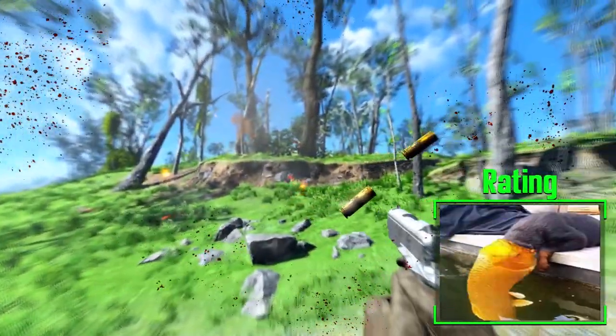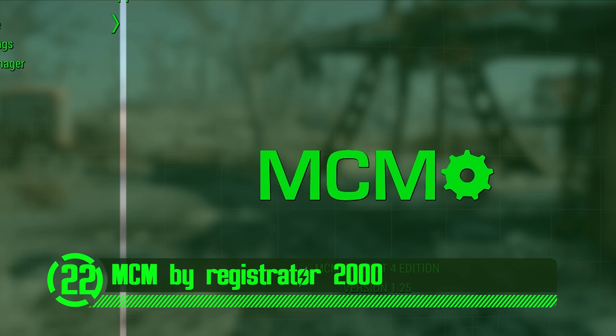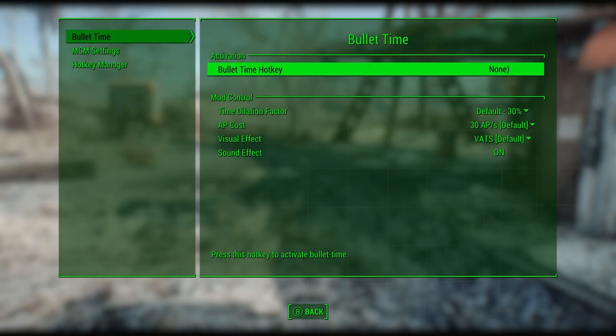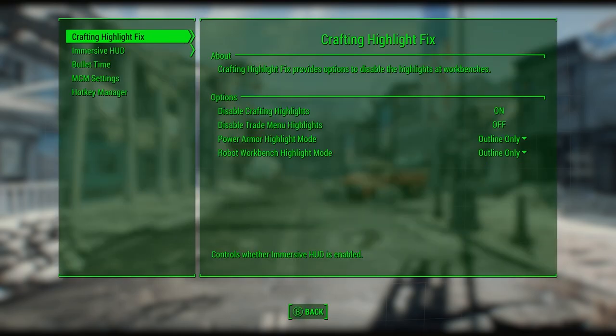Have you ever wanted an easy mod configuration screen to adjust your mods in Fallout 4? Well, now there is one. The Mod Configuration Menu is a settings page for mods — easy, convenient mod manipulation and accessibility. It provides a central location for mod configuration accessible via the pause menu. You'll be able to configure more aspects of your favorite mods than ever before. The MCM provides a range of controls such as checkboxes, steppers, drop-downs, sliders, buttons, text, and keybinds.